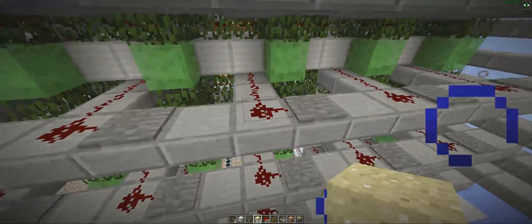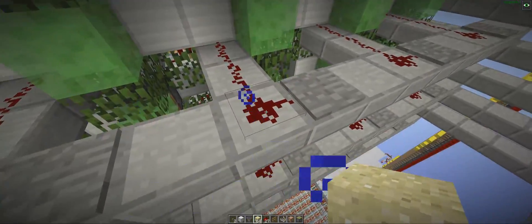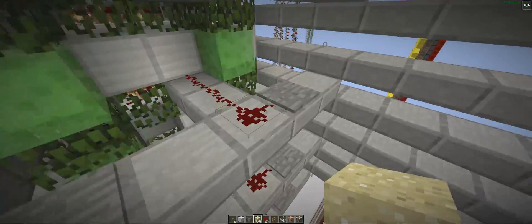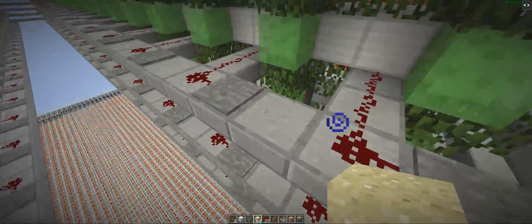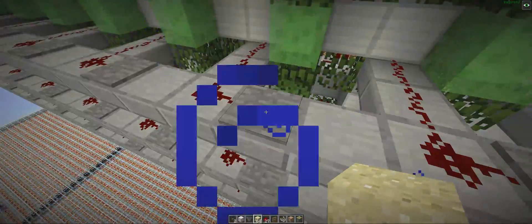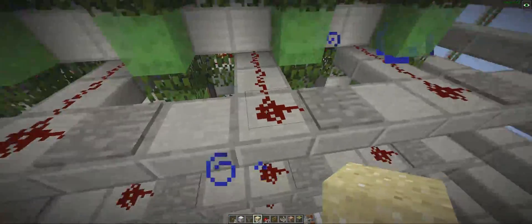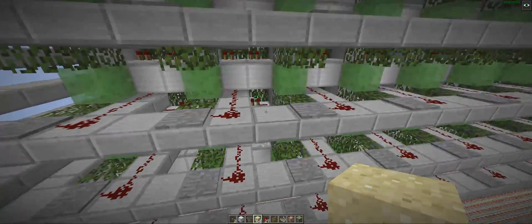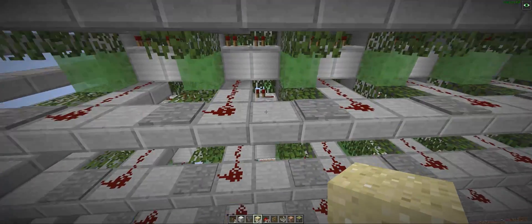Now, you might also remember that 1.9 has some problems. Redstone dust as well as pressure plates are spawn-proof, meaning spiders could still spawn on these empty spaces, reach over here, and they would get shot off. But of course, 2 out of 3 spaces here could not be an original spawning space, so that kind of kills our rates, which is a bit sad.